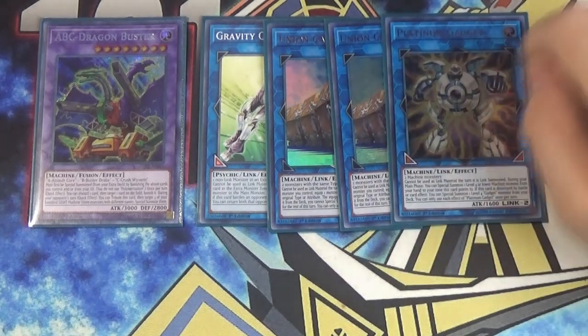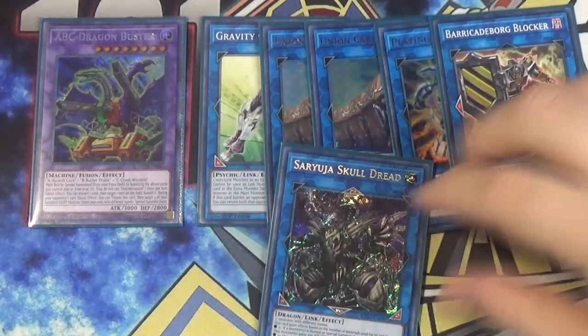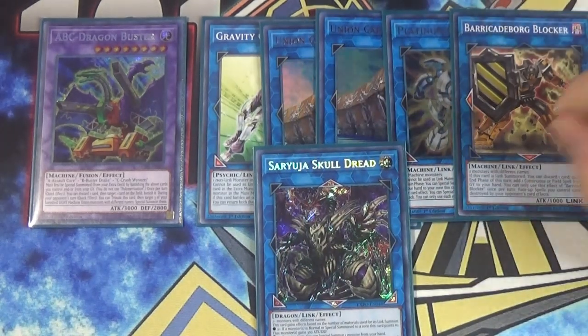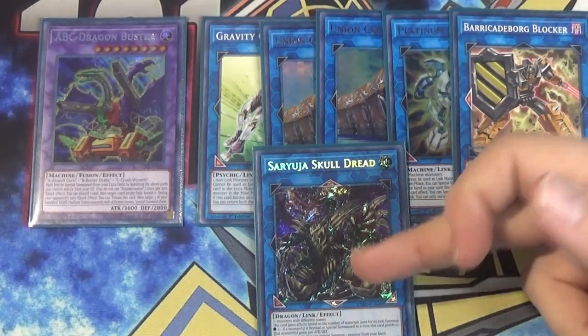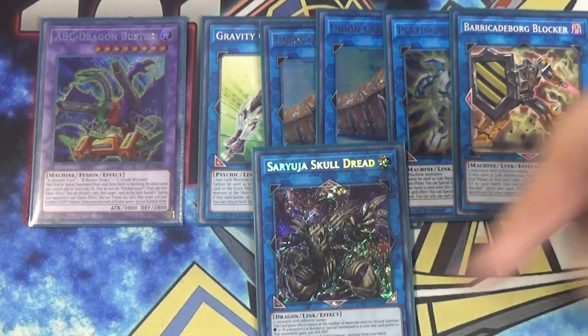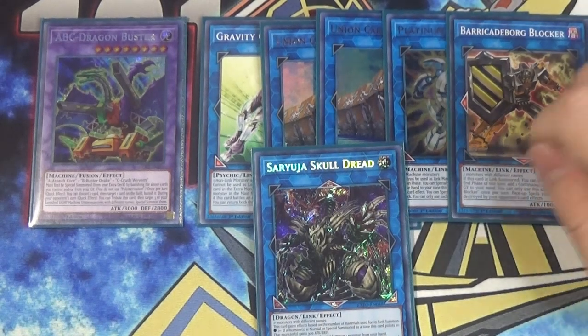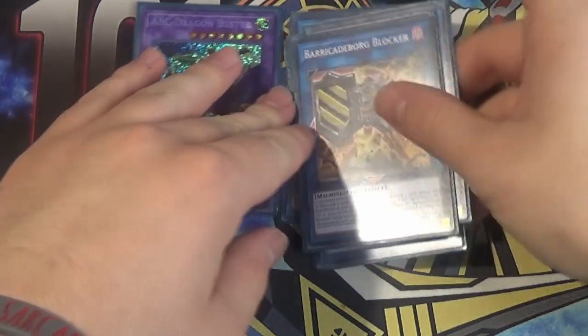One Platinum Gadget — Platinum Gadget becomes super important with the rank four spam idea this deck has, because it's basically ABC rank spam that then summons ABC Buster. Then we also have Barricade Borg Blocker and a Soryuja Skulldread. If you want to try something different, you could play IP Masquerena over one of those cards and an Apollousa to summon on your opponent's turn. I don't have an Apollousa, so I went with Barricade and Skulldread — though Skulldread recovers Union Hanger if Hanger gets popped, which I like. And that's it for the extra deck.